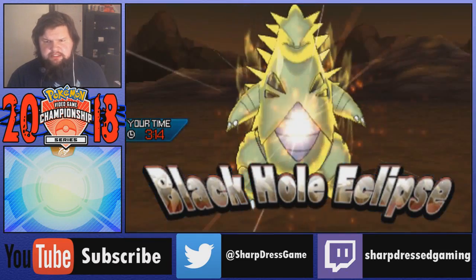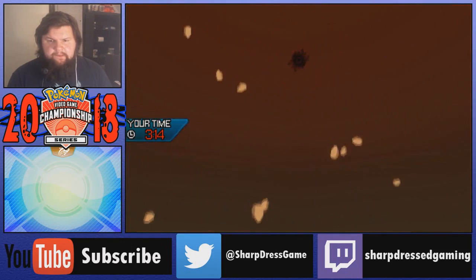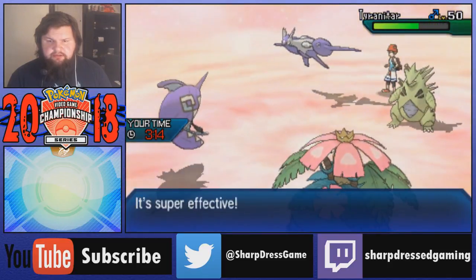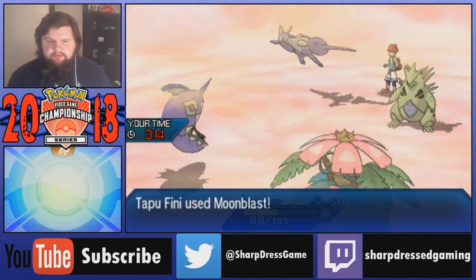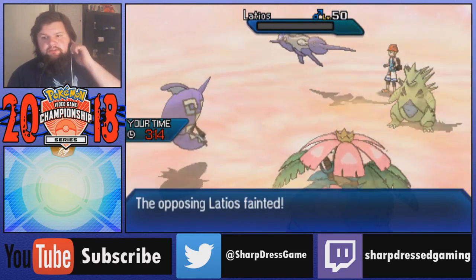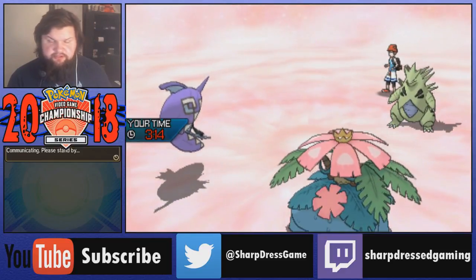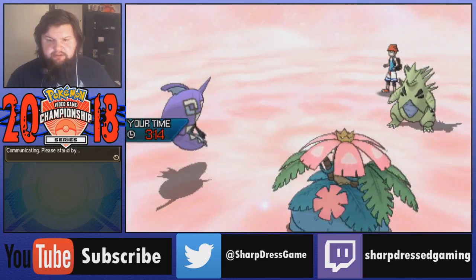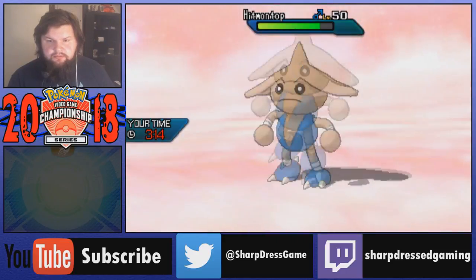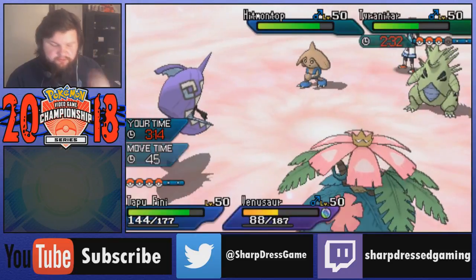Venusaur should be able to live this - as long as it's Crunch or Black Hole Eclipse we should because we're max defense. Yeah, we live that and we Giga Drain off it. The Latios might not be attacking Venusaur then since he went for a Z-move into it. Can Fini do the dirty? Yes, thank you Fini! Latios goes down and now Venusaur is looking so much healthier. Twisted dimensions return to normal so we are faster than Tyranitar now, which is nice. Hitmontop might come out here but it really doesn't want to - I think it'd only come out for Fake Out support.